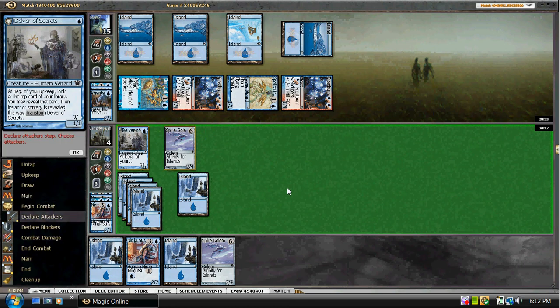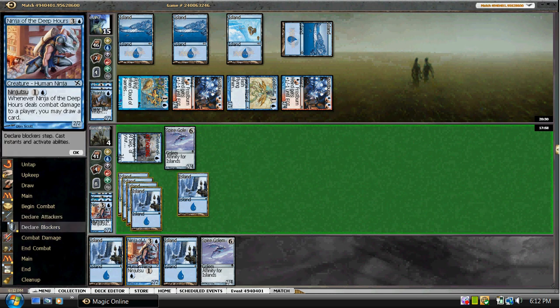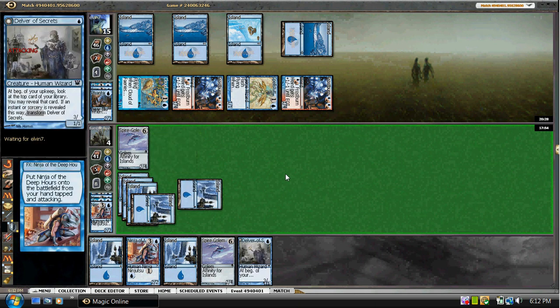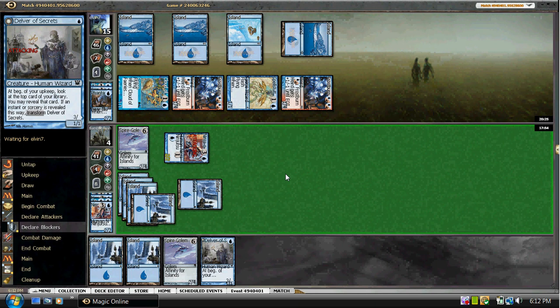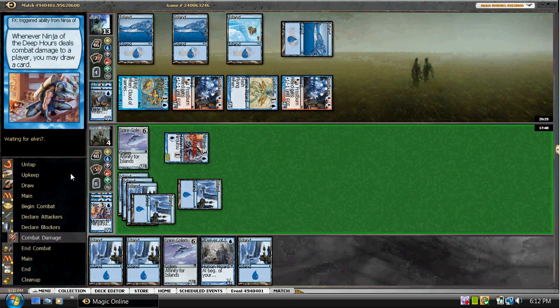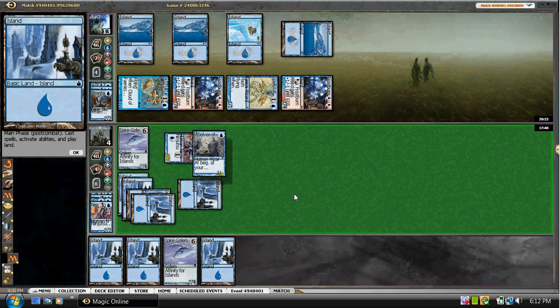Then again, we may just want to keep this alive. What do we want to draw with a Ninja? Because we have to block both of these creatures and go to two. This is a little riskier than we probably should play it, but this is how we're going to do it. And another land — that's good.